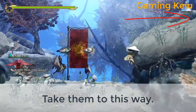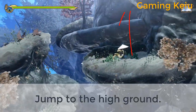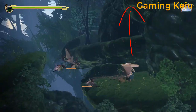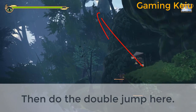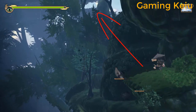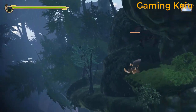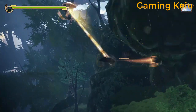Take them this way. Jump to the high ground, then do the double jump here. Done.